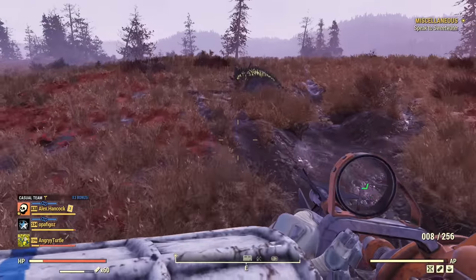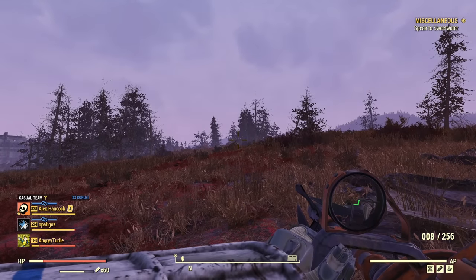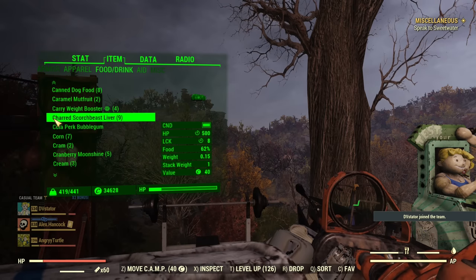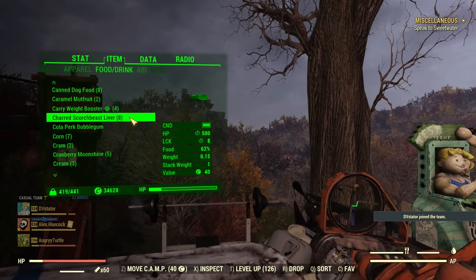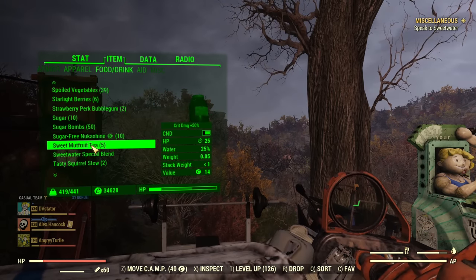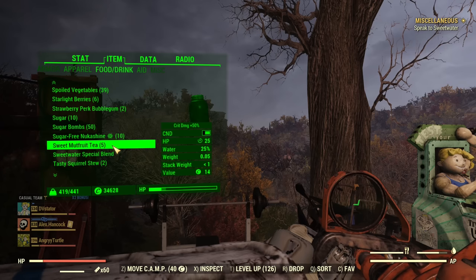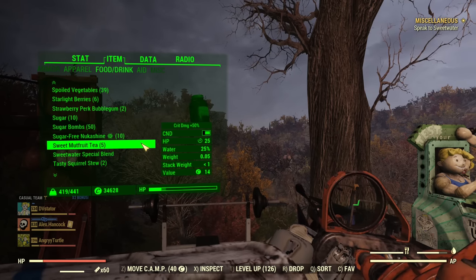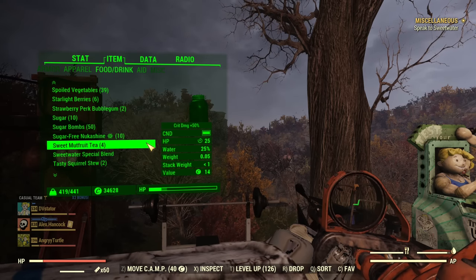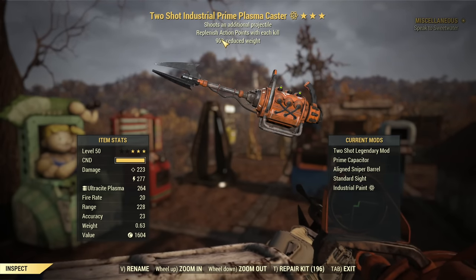Now we'll boost a little — just luck and basic food. For the key boosts, we need a camp item to give us extra luck for 30 minutes, then we apply Charred Scorch Beast Liver for extra luck. With those two items, we already have 33 luck — exactly what's required. And lastly, Sweet Mutfruit Tea, quite easy to craft, gives an extra 50% to critical damage. It's based on fruits but somehow works for Carnivores. That's it — just two food items and one camp item as the essentials.